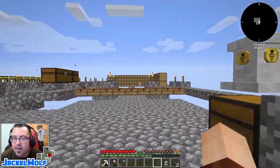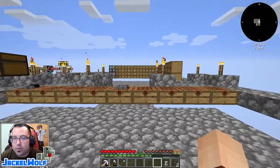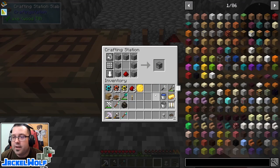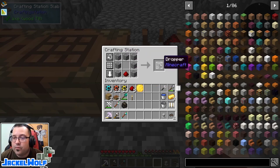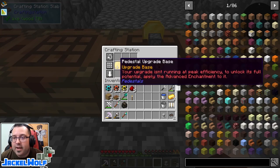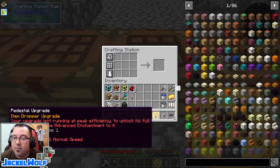What we need is a way to automatically drop items onto that furnace. To do that, we're going to need a dropper upgrade. To make a dropper upgrade, we first need a regular Minecraft dropper — that's seven cobblestone and a piece of redstone dust — along with a blank upgrade base. That gets us our item dropper upgrade.